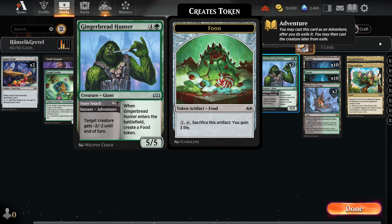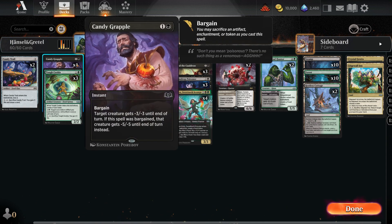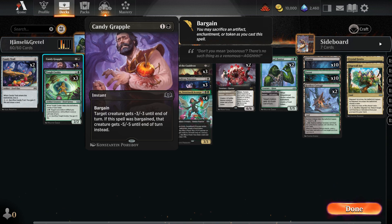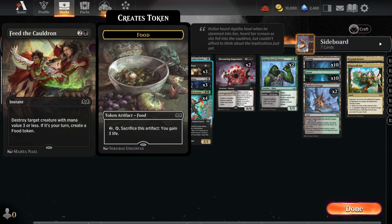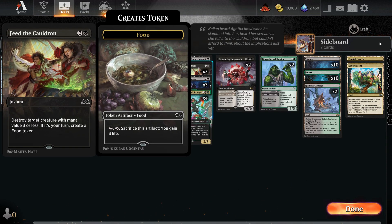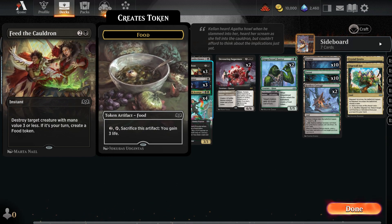Gingerbread Hunter deals an initial -2/-2 effect upon entering the battlefield and grants us a food token while being a 5/5 creature. As is typical for black-green decks, we have included a large amount of removal spells. Candy Grapple can be especially useful for dealing with larger creatures. Witch's Vanity deals with creatures with mana value 2 or less. Feed the Cauldron deals with creatures with mana value 3 or less and also provides us with a food token when we cast it on our turn.